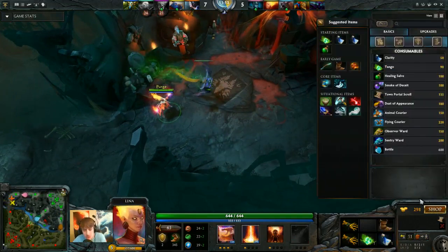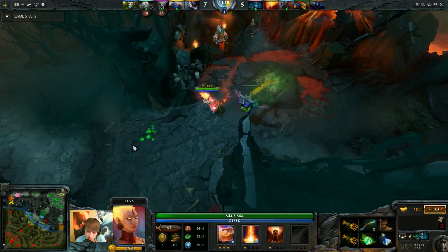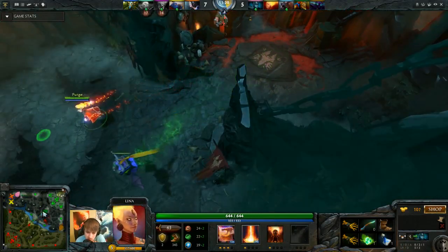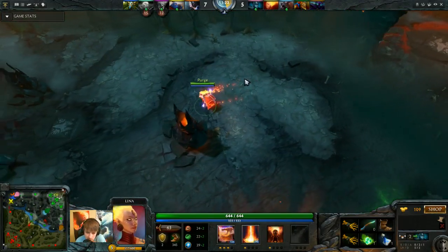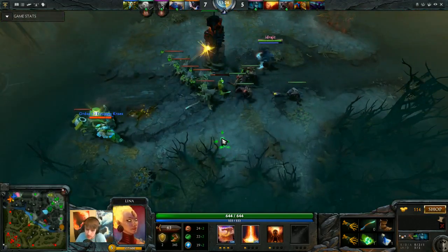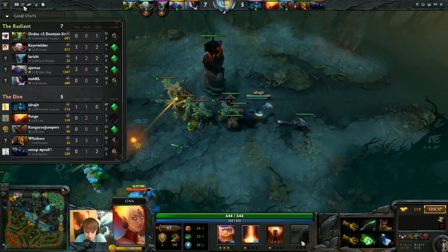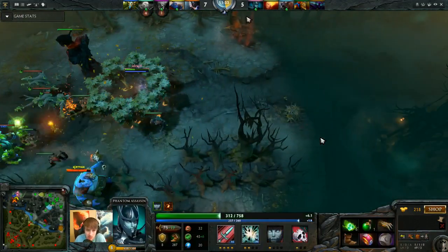I've now died twice. I pick up a magic stick. I'm level 5 and still not level 6. Getting level 6 is a pretty big difference for Lina - it changes her from having about 300 nuke damage to having almost 800 nuke damage. She used the tango a lot earlier, and he actually did walk into the arrow, so if he'd used the tango immediately, he might have survived.